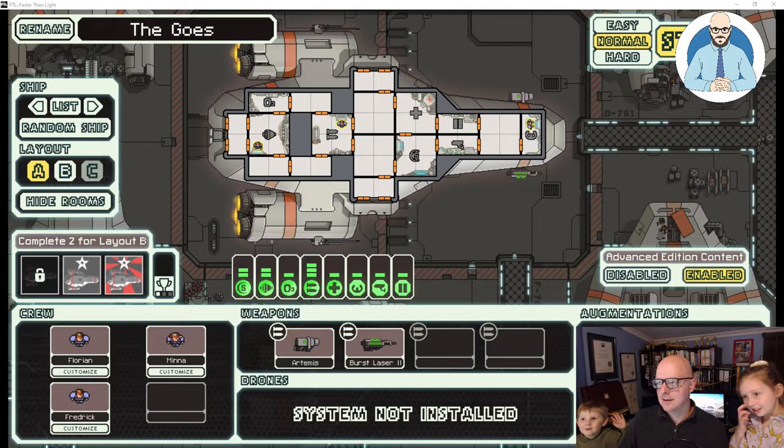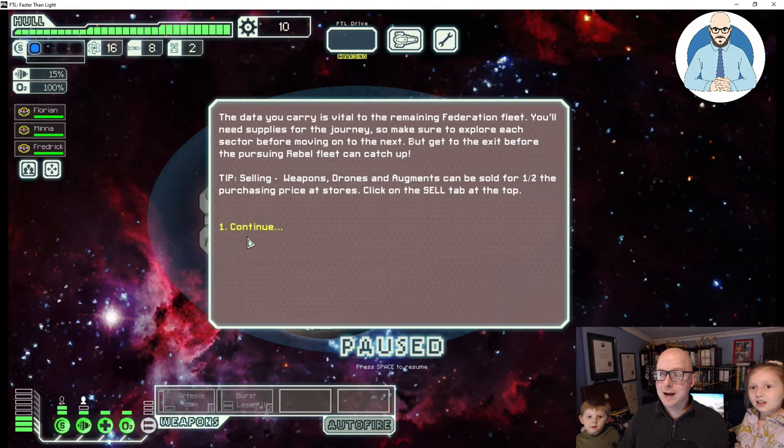The data you carry is vital to the remaining Federation fleet. You'll need supplies for the journey, so make sure to explore each sector before moving on to the next. But get to the exit before the pursuing Rebel fleet can catch up. Selling weapons, drones, and augments can be sold for half the purchase price at stores.